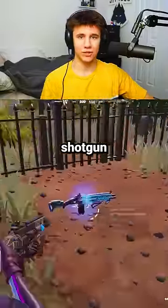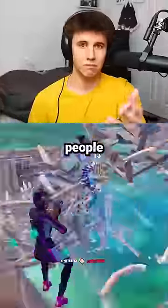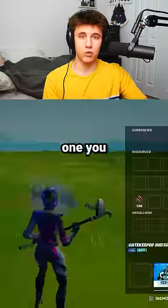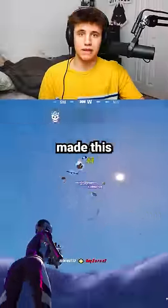Fortnite made a huge mistake adding the Gatekeeper Shotgun to the game. If you stumble across the blue variant of this gun, make sure to pick it up because there's a secret buff that Epic does not want people to know about. The green version of the Gatekeeper Shotgun does 136 damage, but the blue one, you will not believe what it does. Fortnite realized nobody would pick this up over a Striker or an Auto, so Epic went behind everyone's back and made this super overpowered.